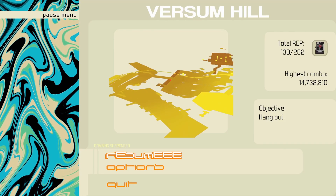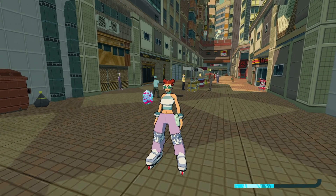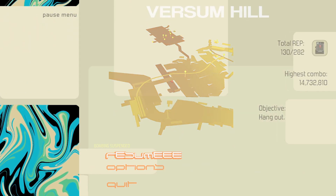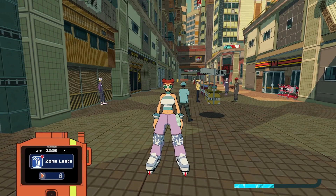The next one here at Verzum Hill is the one that you'll get after defeating the first Frank — or whichever order you do it in. One of the Franks will drop this one down below, as you can see on the map, in the lower section by the hill. It's this teal-ish blue one called Zona Lesti.